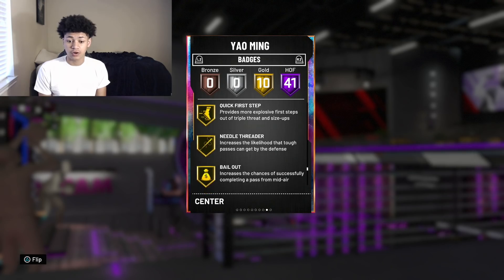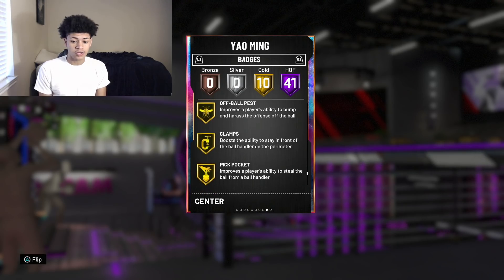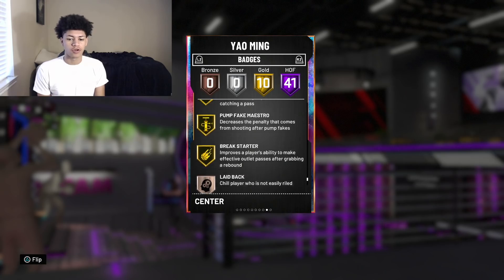Moving on to the 10 Gold badges, they come with Quick First Step, Bailout, Gold Clamps, Pickpocket, Dimer — and those are the most important Gold badges.